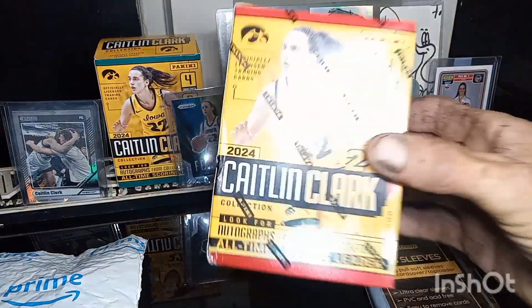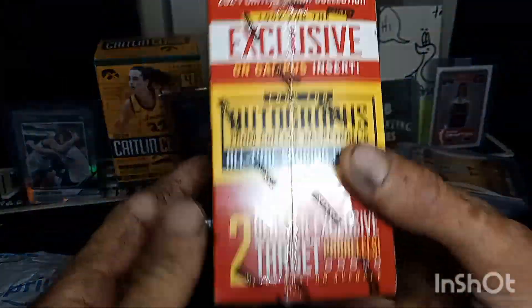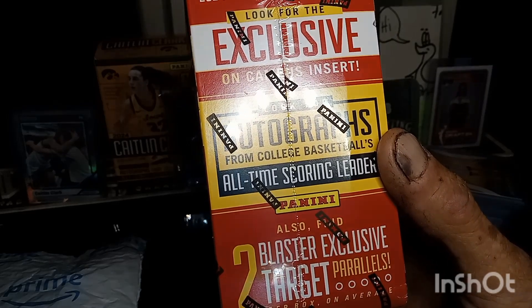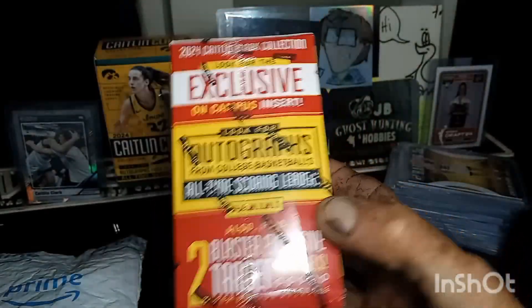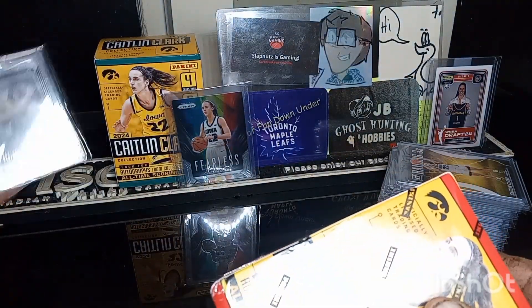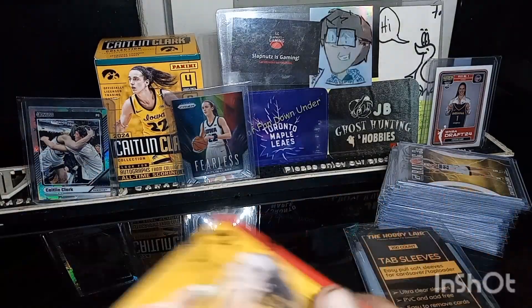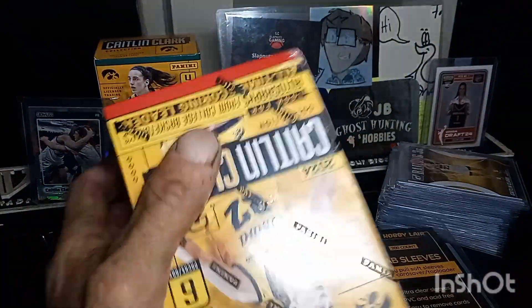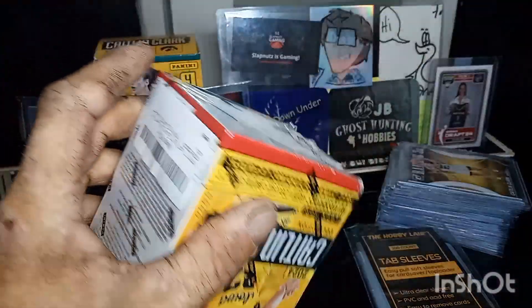Alright, gonna dive right into our second blaster. We got a red one this time. This one has the exclusive parallel on-campus insert target parallels, two blaster exclusives, and still a chance for that autograph. Our last green box, we got that cool numbered hit and that fearless, as well as a variety of inserts — loaded with inserts. And the base, I'm gonna try and build the base set.